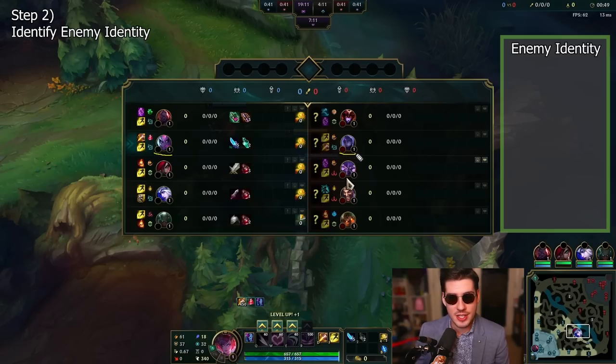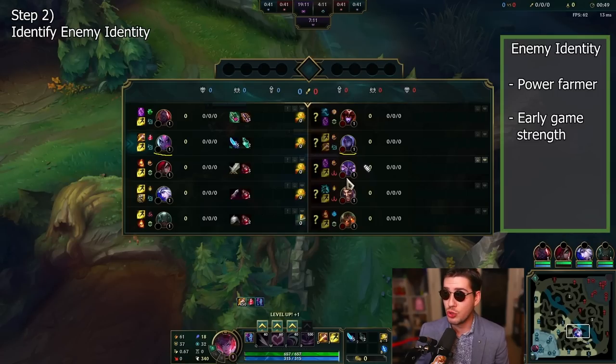We're up against Bel'Veth. Bel'Veth is similar to Evelynn in being a power farmer, but she does have early game strength through her aggressive Q usage — her dash — which allows her to get some early ganks off. She can also invade Evelynn early, so we are pretty afraid of her. We've identified the enemy jungler and our jungler. Now for the most complicated part: the lanes.